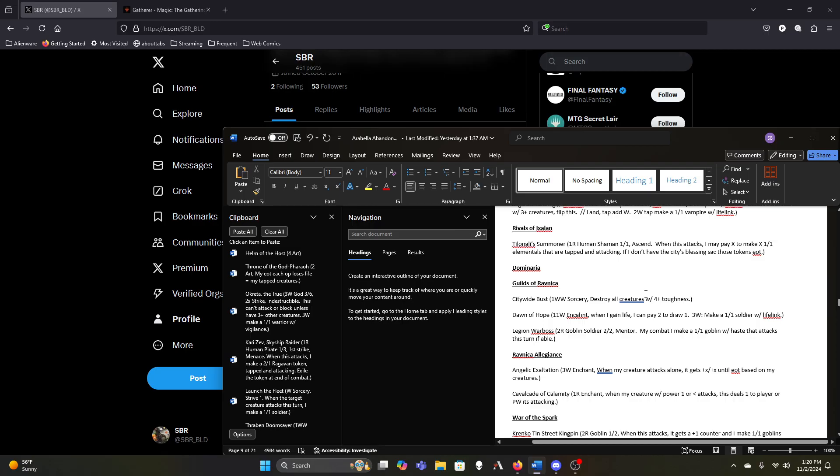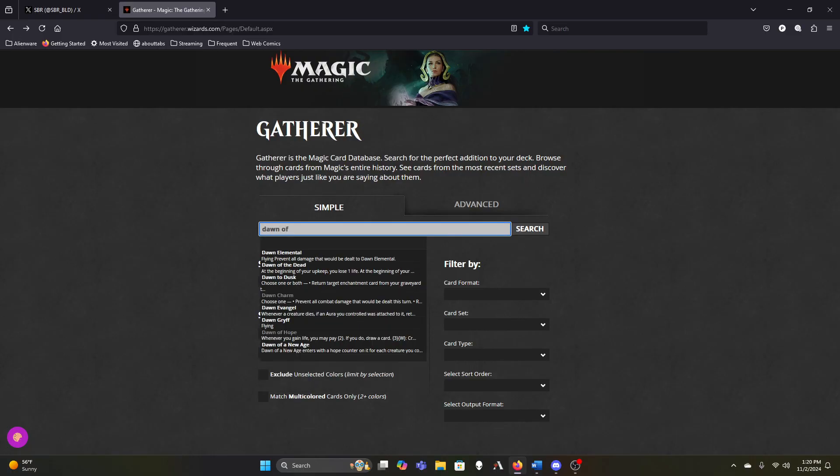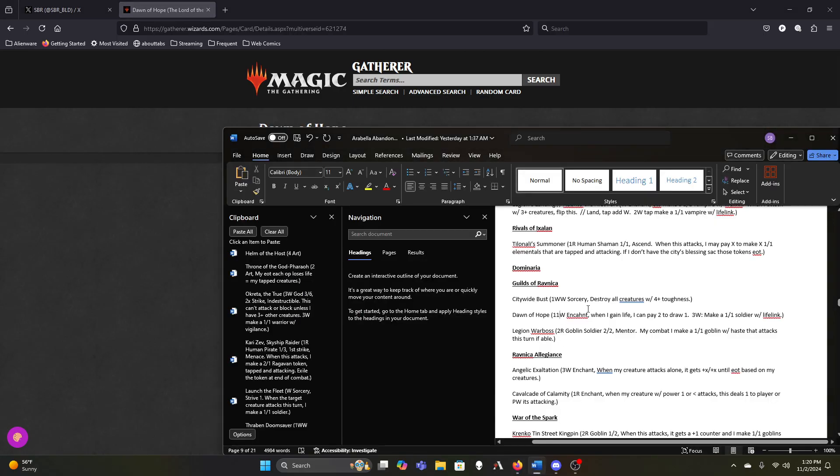Dawn of Hope — it's two mana, not eleven. So it costs four mana total to make a one-one, very similar to Oketra, except it also lets us draw cards when we gain life, which we do pretty often. I think that stays for now.